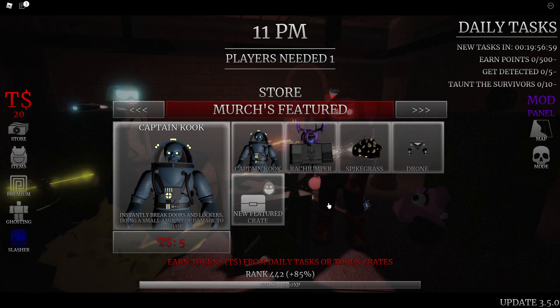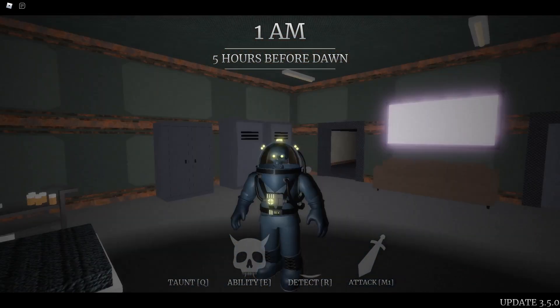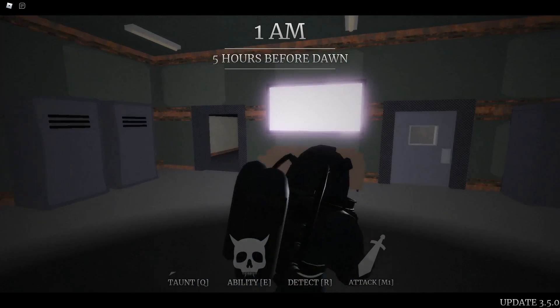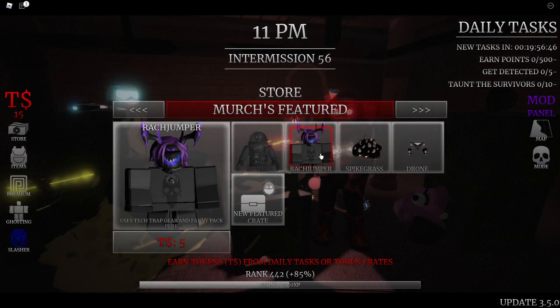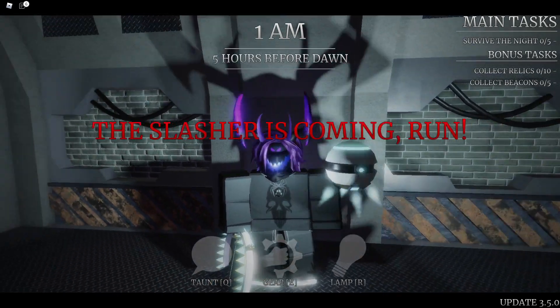We have Captain Cook, which is a new slasher skin for the lady. This is a Scooby-Doo skin. Then we have an avatar — we have Rackjumper himself. Not a woman. Uses the tech trap gear and the fanny pack perk. So this is the new Rackjumper skin.